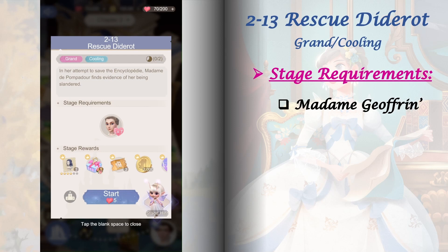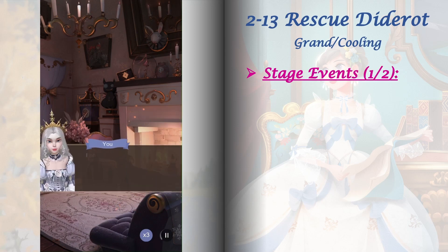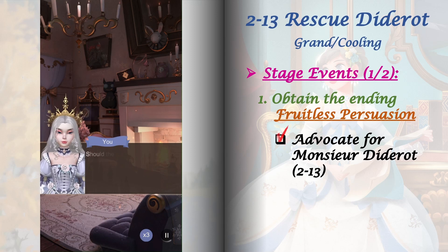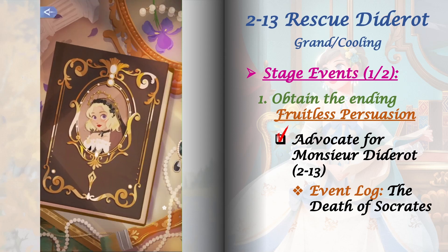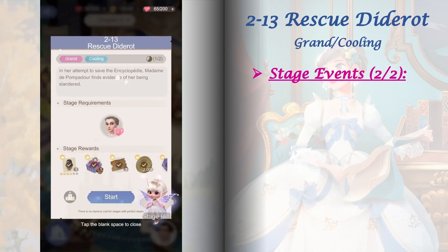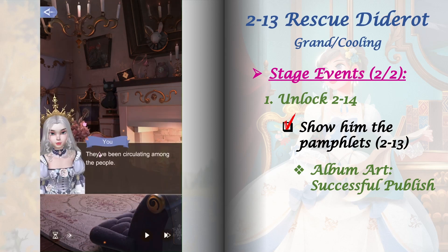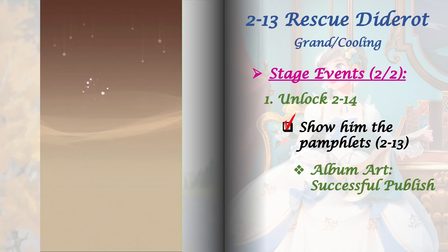Stage 2-13 requires Madam Joffrin's goodwill raised to level 7. This stage has two stage events. For the first one, obtain the ending 'Fruitless Persuasion' by playing stage 2-13 and selecting 'Advocate for Museur Diderot' — choosing this option will also unlock the event log The Death of Socrates. For the second stage event, unlock stage 2-14 by playing 2-13 and selecting 'Show him the pamphlets.' This option will also unlock the album art Successful Publish.